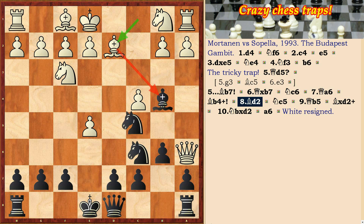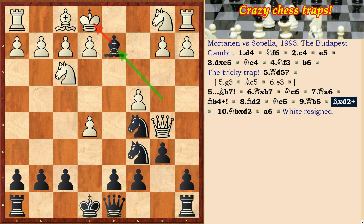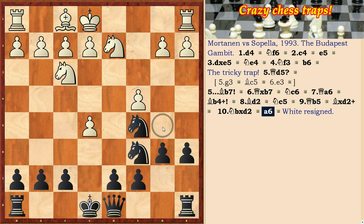Bd2, and after Nc5, Qb5, Bxg2, c4, Nbxd2, a6 — black traps the white queen and wins the chess game. This is a very tricky trap.